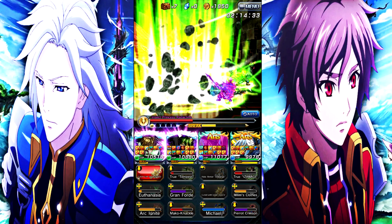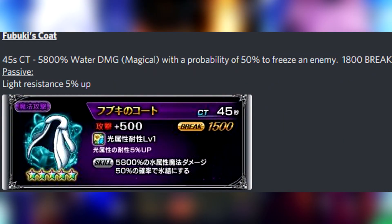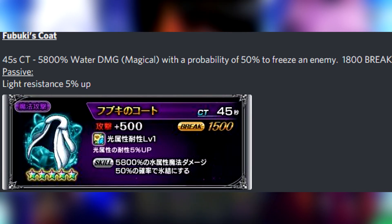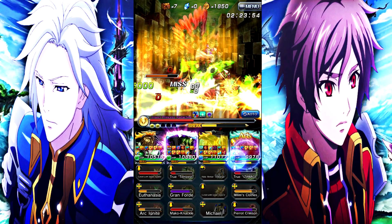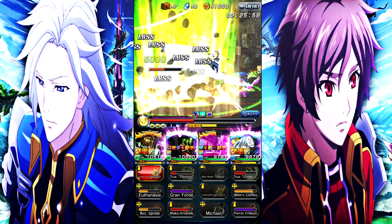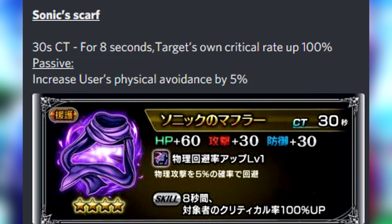Moving on to the new farmable One Punch Man equips — Fubuki's Coat: 45-second cooldown, 5800% water magic damage with a 50% probability to freeze an enemy, 1800 break, passive light resist 5% up. It's a 5-star magic item. Overall I don't really think it's that great — it's decent, but it may have some niche uses.